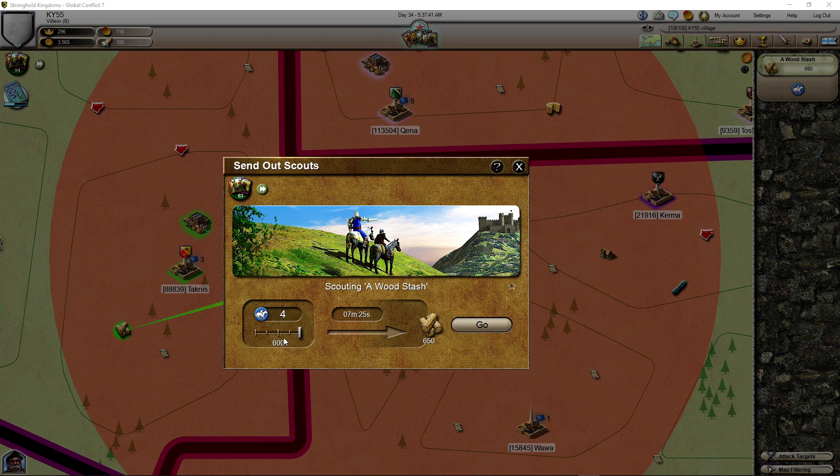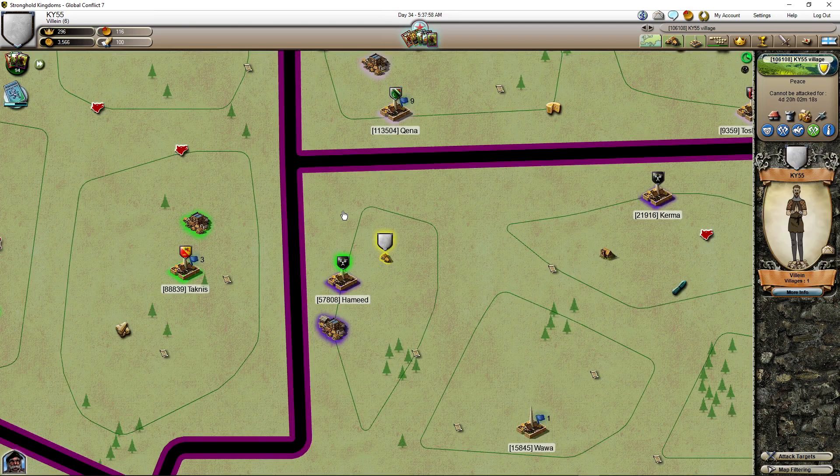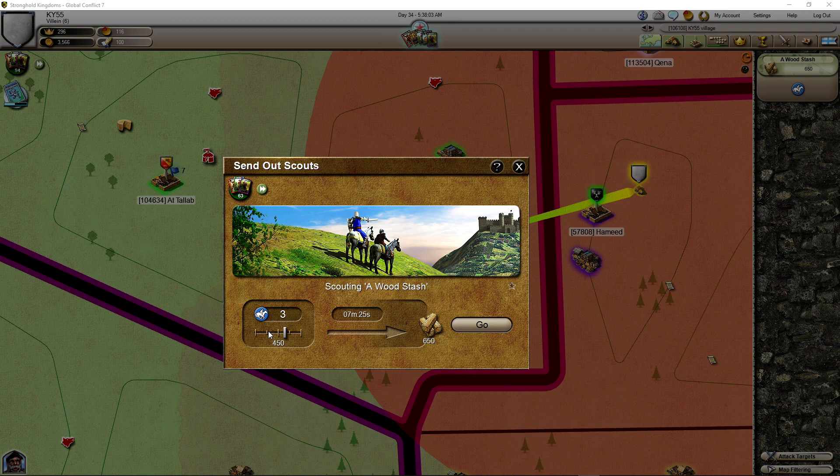Let me see if we need — we don't have much room. Yeah, we have room now. We have room, so let's collect — I'm not going to collect everything, just 450, just in case we have to collect this if it comes available.